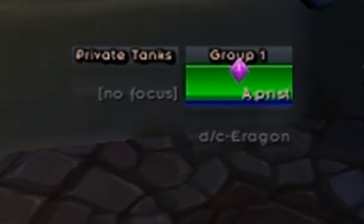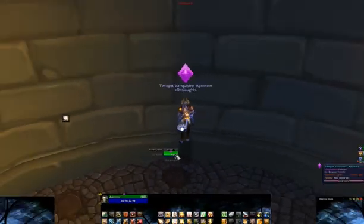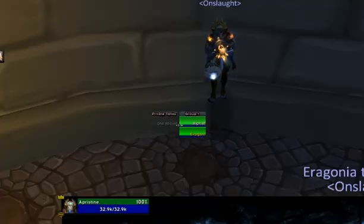Another nice feature is the raid target icon and the overhealing display — for example, it shows that a spell will do 2.7k overhealing. Panels Miscellaneous lets you set how big the overhealing text is for the spell you're going to cast. It scales to how much overhealing there is, so if it's a minor amount it won't be as big as something massive like 10,000. Voodoo can also show the overhealing or healing from other healers using LibHealComm, which Grid, XPerl, Pitbull, and HealBot also use.